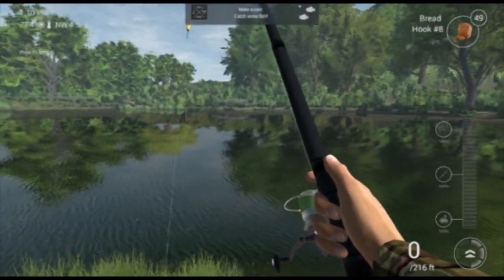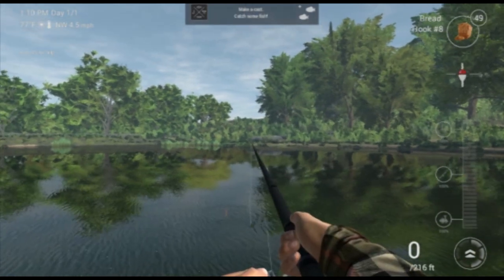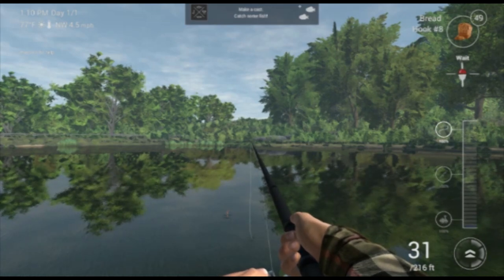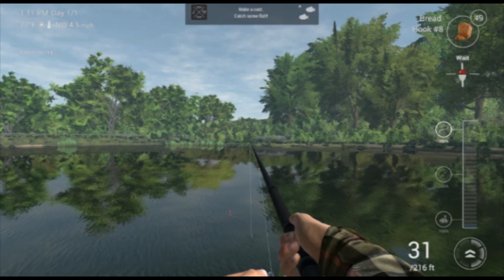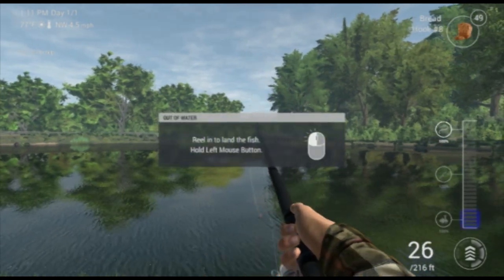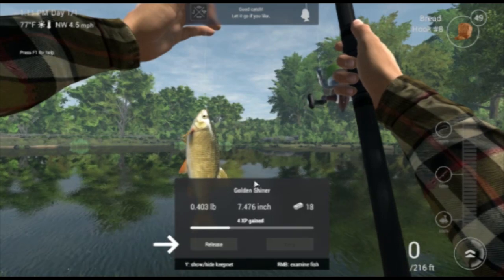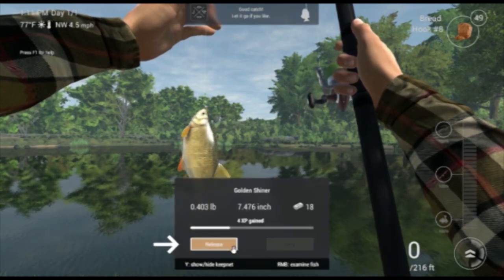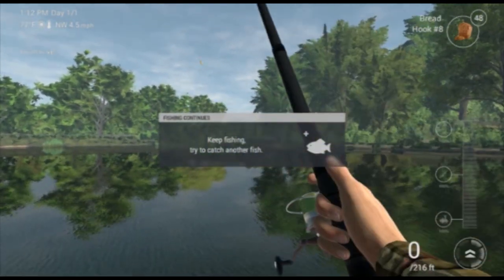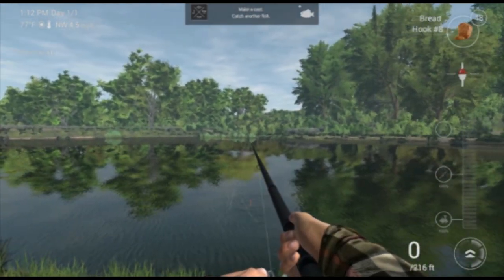Make a few casts to catch some more fish. And we sit here again and we wait. There's a waiting indicator in the top corner. The thing's moving — oh, I've got a strike! Reel it in. I got a golden china. Isn't that like a black eye? Keep fishing, try to catch another fish.